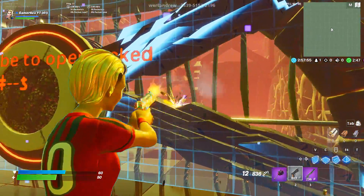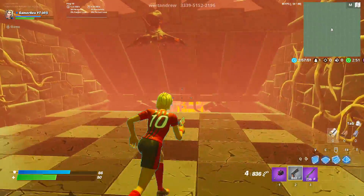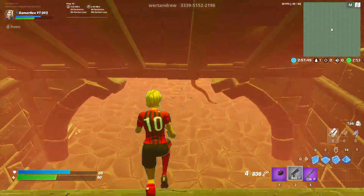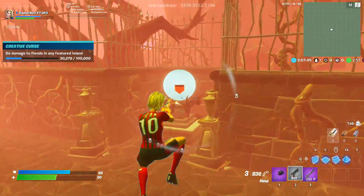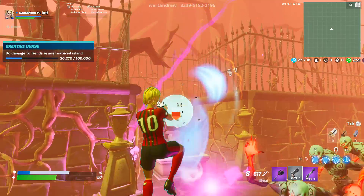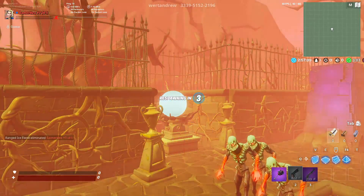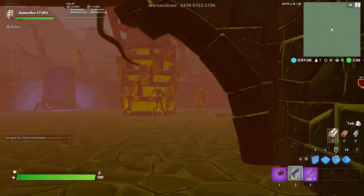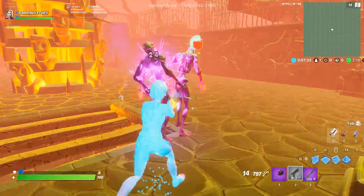There's a cube behind this door that you have to destroy to open it. Once you destroy the door, you go to this area where you have to destroy the three white pillars — they killed me once, never mind, just destroy all three.